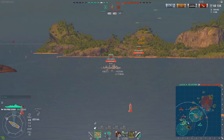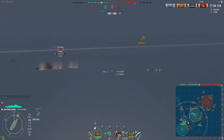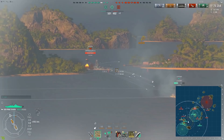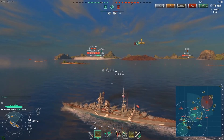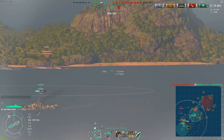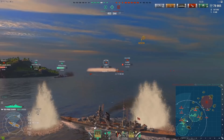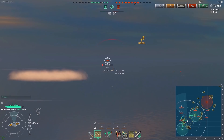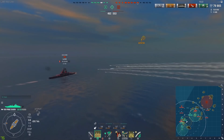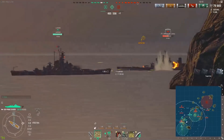Now, AP on destroyers — why am I using AP on destroyers? Well, four quote-unquote overpens for 7k shows you why. It just seems to be that much better. I don't know if the fuse time is different on the Prince Eugen, but it feels very nice. Would I consistently shoot HE or AP at destroyers? I just had AP loaded at the time, so it is what it is.